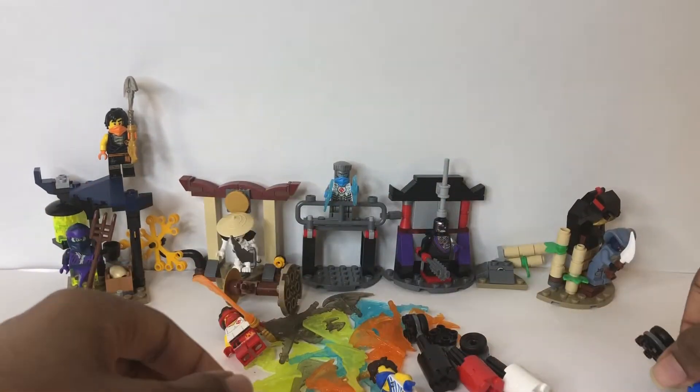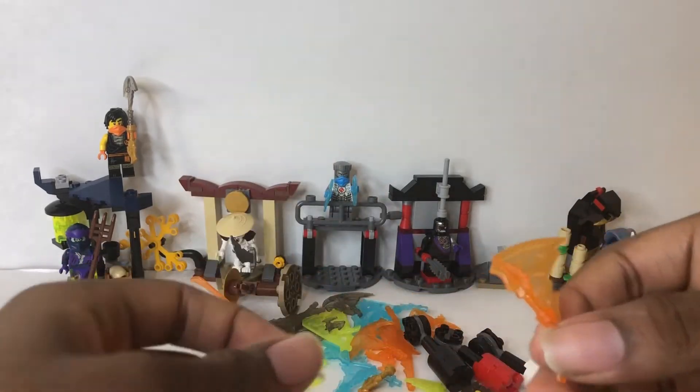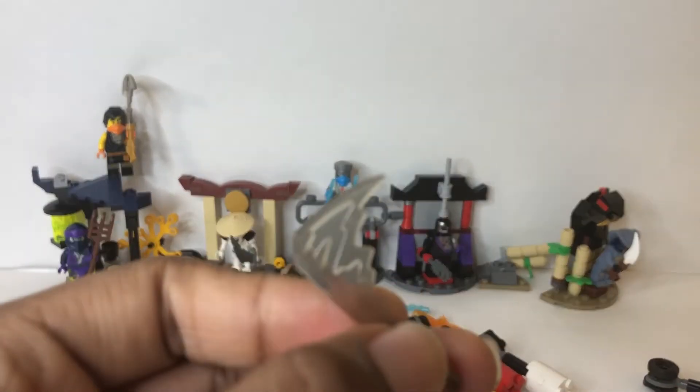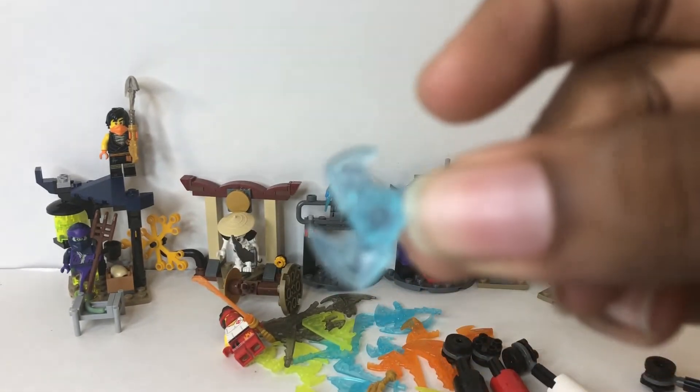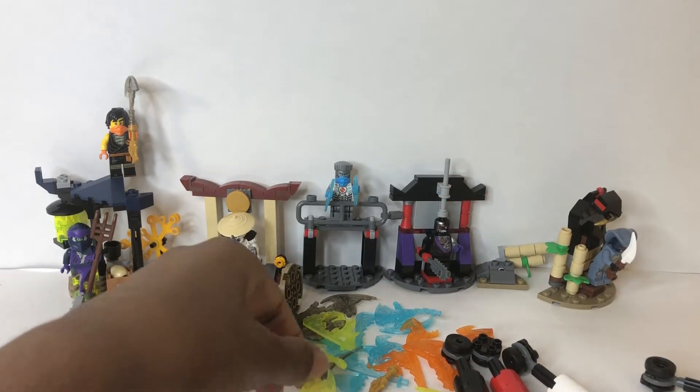They also each come with these little elemental weapons in different colors — Fire Nunchucks, an Earth Sword, a Lightning Scythe, and Ice Shurikens. They all come with them in different colors to match their elements.